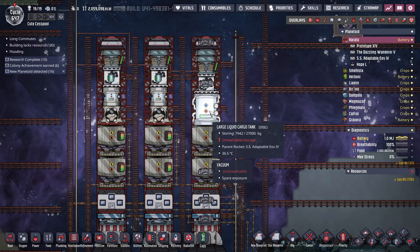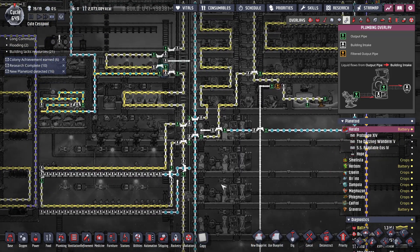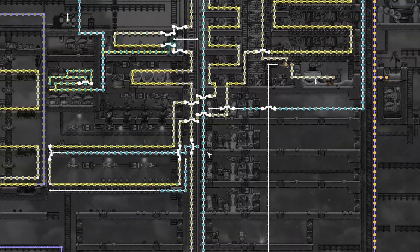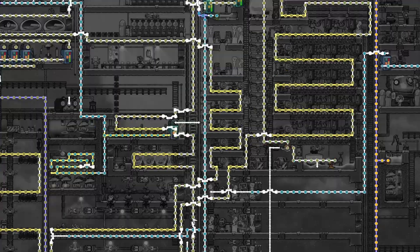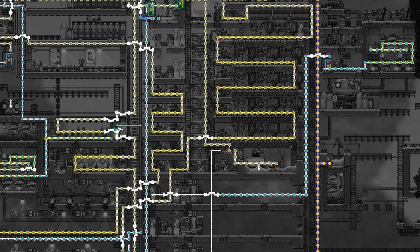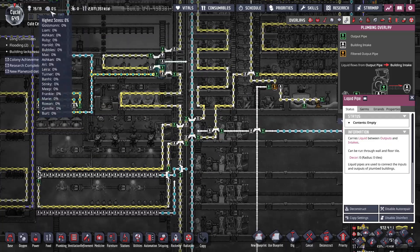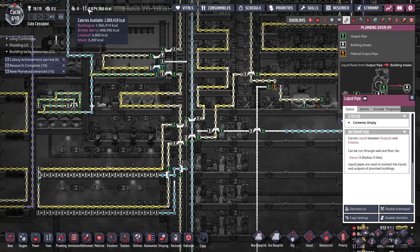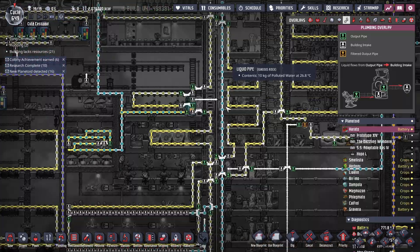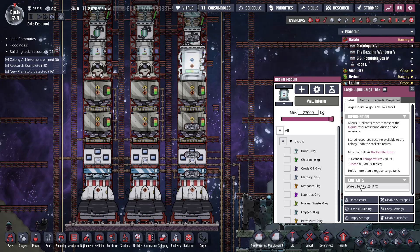Now I'm just waiting on the massive liquid tank to fill up, then we can launch the dupes. I'm not saying my piping is slightly confusing but yeah, there's a lot of piping. I decided to basically turn off everything that wasn't feeding the rocket, just to help speed it along. All of my oxygen systems each have a five-ton tank, and bristle berry — I've got apparently way too much of it. There's 500,000 calories of it sitting around, so I kind of went a little bit overboard on the farm. The rocket's about exactly halfway full and this will help speed it up.